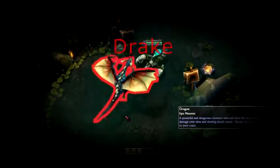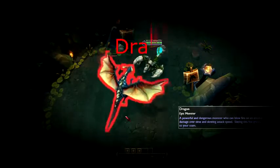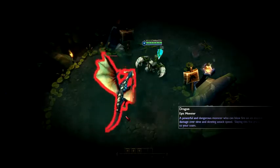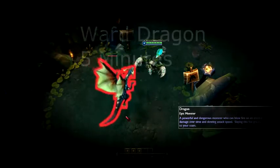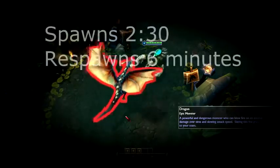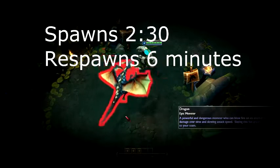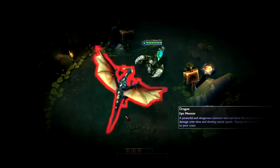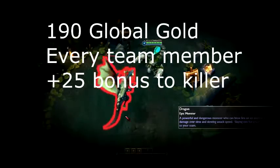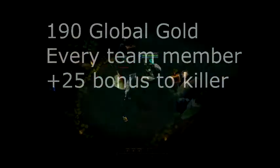Now let's take a look at Drake, or Dragon. First of all, he is an epic monster, meaning he isn't very easy to kill. However, very few junglers can solo him at early levels — noticeably Fiddlesticks and Shaco. It is for this reason that if you are jungling against a Fiddlesticks, Shaco, or perhaps even a Lee Sin, you are going to want Dragon warded as soon as possible — general rule of thumb is about 5 minutes in game. Drake spawns at 2 minutes 30 seconds and respawns every 6 minutes after being killed. Keep track of this time as it is very important to fight and contest for Dragon. The team that kills Drake obtains 190 global gold, meaning every member obtains this gold, and the champion that finishes Drake off receives an additional 25 gold.